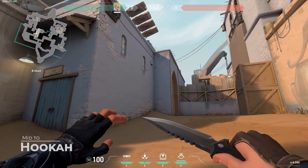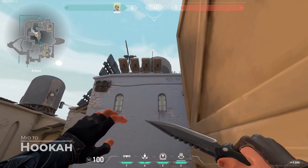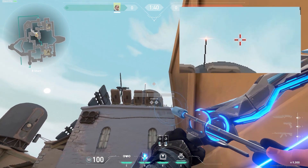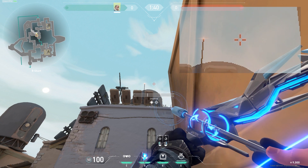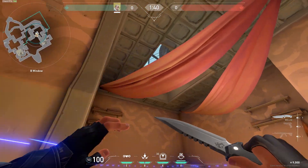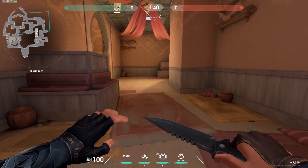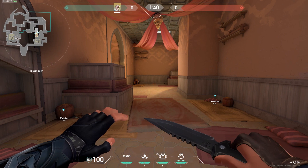If you are mid pushing hookah, you can use a really good dart. Come to this corner, look to this wall holding these panels, look all the way up until you reach the light — wall and light — then one charge, jump and throw. This one will land on top of hookah spotting anyone in this area. The only two spots it won't cover are this corner and this corner, so watch out for those.